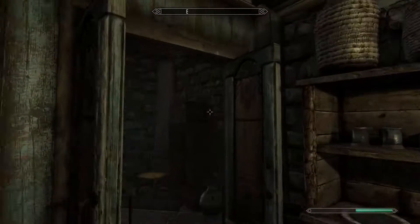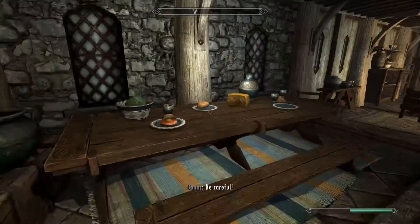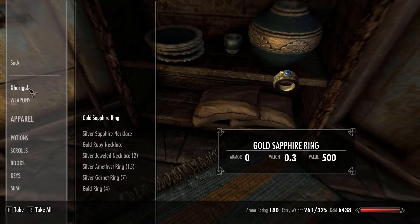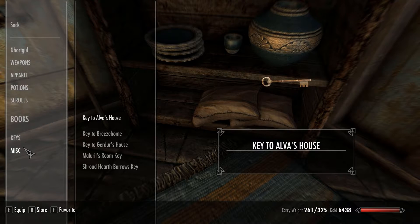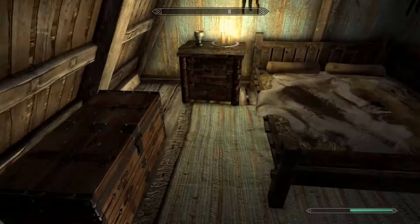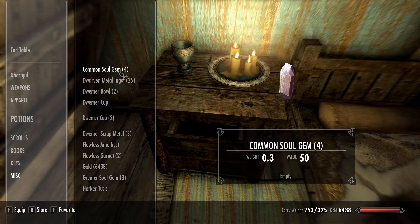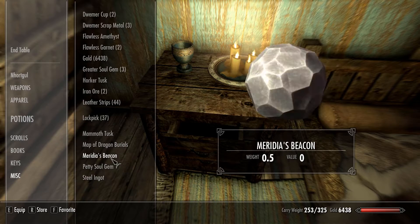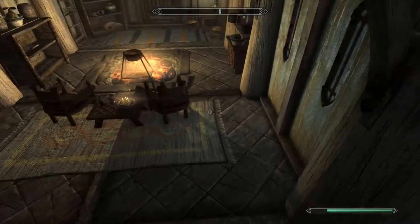Over here is where I'll be keeping my crafting gear, so let's put that in storage and clear out the rest of the inventory. I'm not sure what centurion dynamo cores are for, but I think there might be a quest to collect five of them later. And Meridia's beacon — we could go do Meridia's quest!